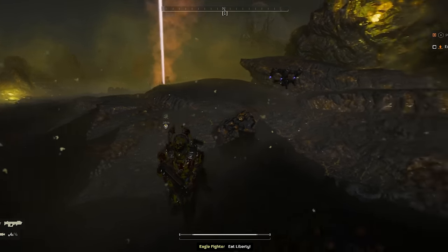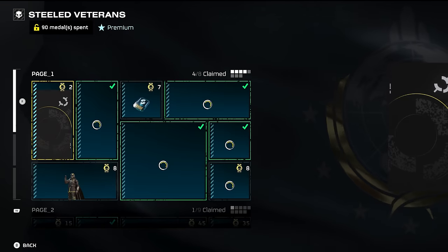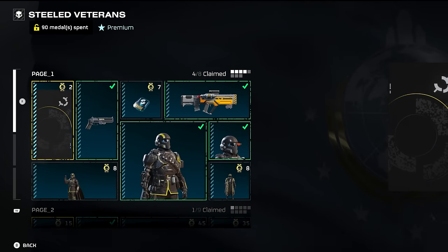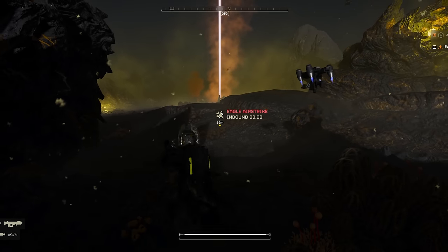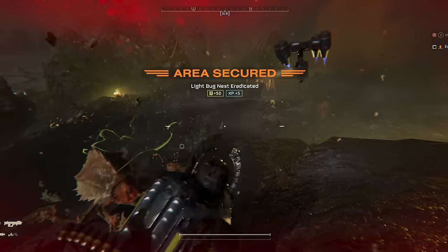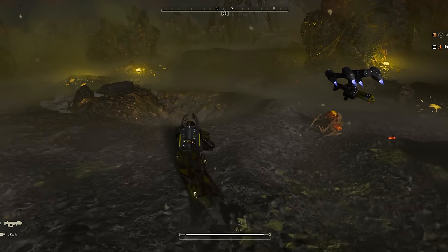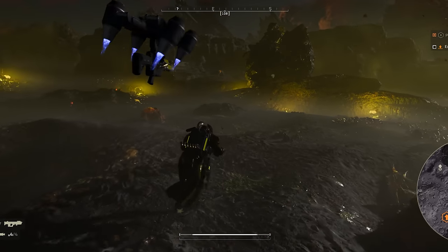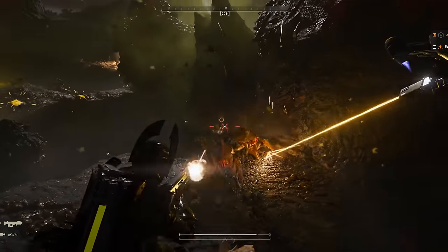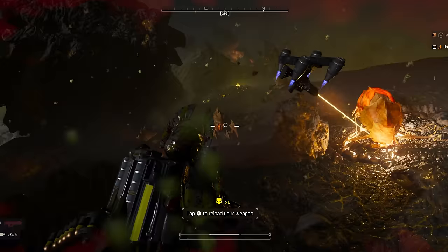The last thing the bundle includes is the premium war bond, which is called Steeled Veterans. It is very useful — I think this is another great reason to buy the Super Citizen edition. I'm not sure if it's available on its own, but if it's not, then the Super Citizen edition is a must-buy, because the premium war bond has some excellent weapons and great new armor. It also has an armor set that allows you to throw stratagems 30% faster or 30% farther, which can make all the difference when you have a 380mm barrage that tends to do a little bit of team killing.